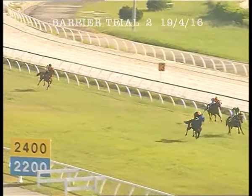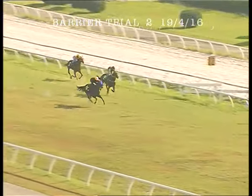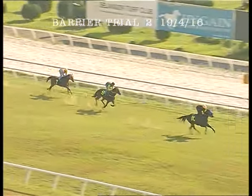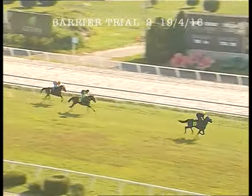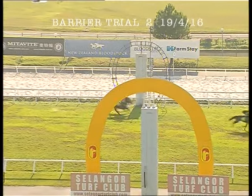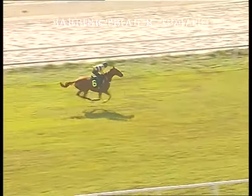Noble 4 has the advantage now and drew about a length in front — Noble 4 from Chino Diablo. Stealth back behind those and then General G. But it is Noble 4, and the blinkers test is working very well, isn't it? Got down to the line nice and strong and eased up. Second is Chino Diablo, just from the late-closing Stealth, and General G was back behind them.